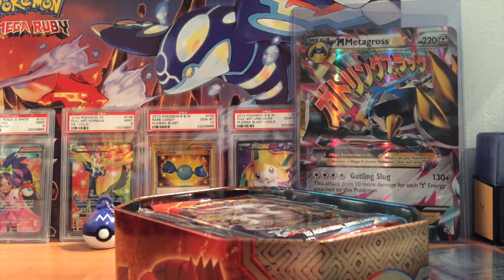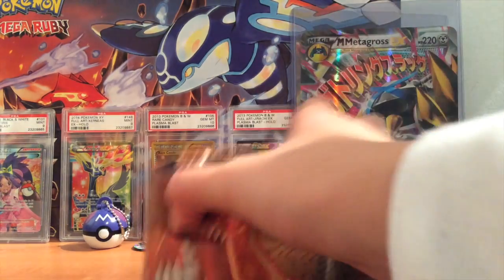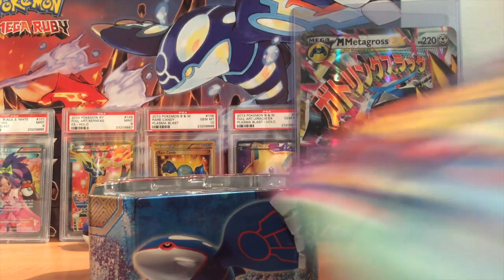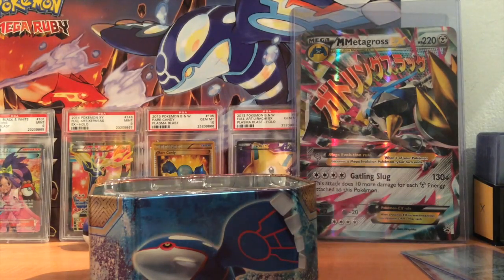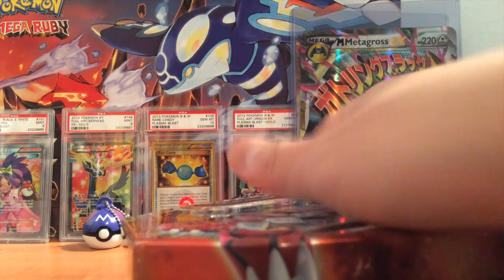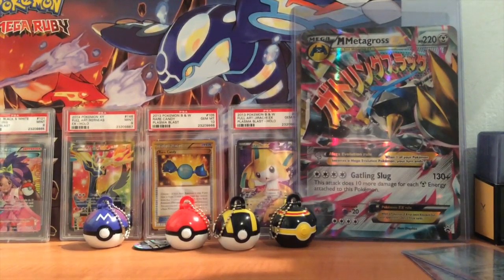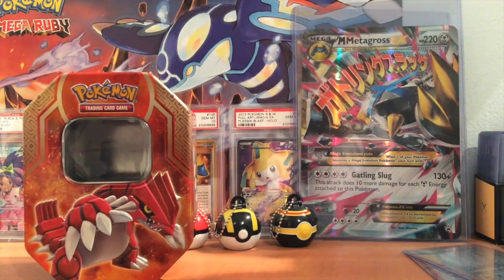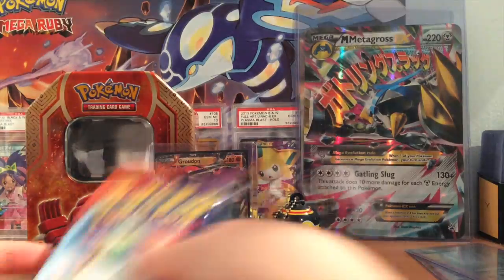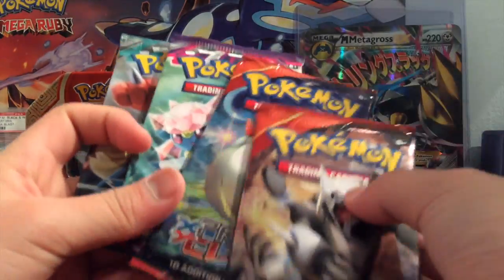It looks like there's a promo card for the tin. We have Primal Clash in this tin, as well as Phantom Forces and Furious Fist. Since we have two Primal Clash packs, let's start with those and then go on to Phantom Forces.